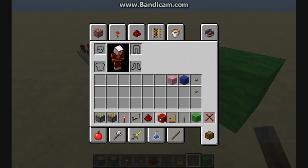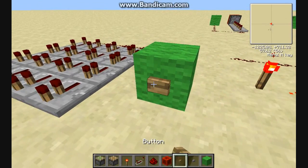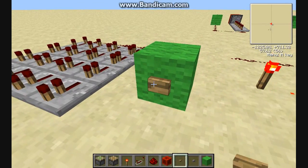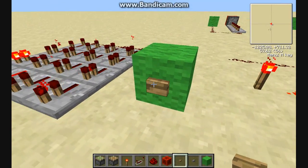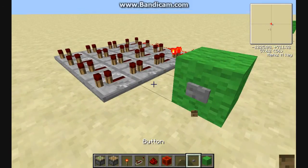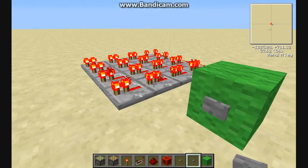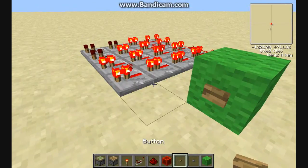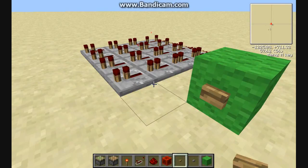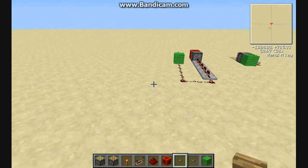We will talk about buttons real quick, as boring as that is. You have two buttons: a wooden button and a stone button, and they are not equal. A wooden button is actually going to stay depressed for longer than a stone button will. It's very slight — a stone button stays depressed for six ticks, whereas a wooden button is going to stay down for eight ticks. Fun little tidbit that everybody knew, I'm sure, and is so useful.